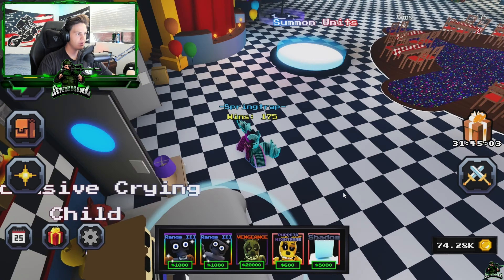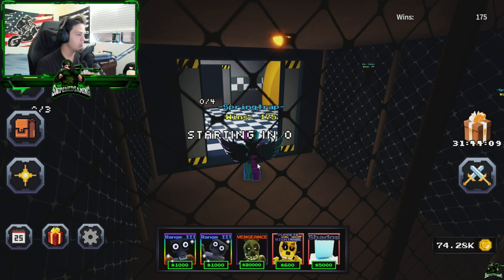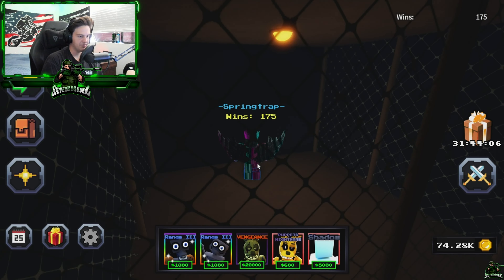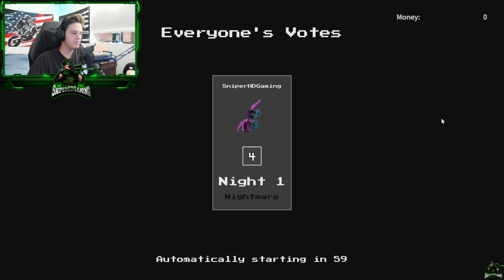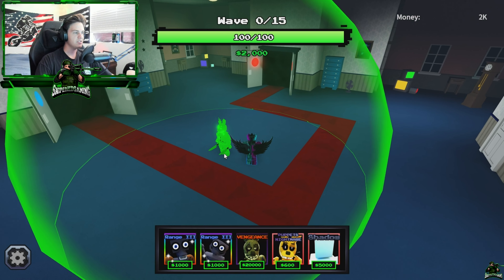Make sure you turn on the bell notification and subscribe. The only thing that could be more OP than this is a shiny version, which I don't have because I don't have that type of luck. There's no other tower I own that's better than this — that's for sure. Let me know if you think this is the best tower or not down in the comments. I think it's probably one of the best towers in the game. We're going straight to Nightmare because we can easily beat that with this tower — or probably not actually. Wow, that's a tiny map.